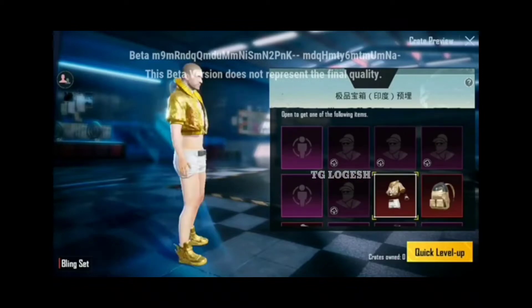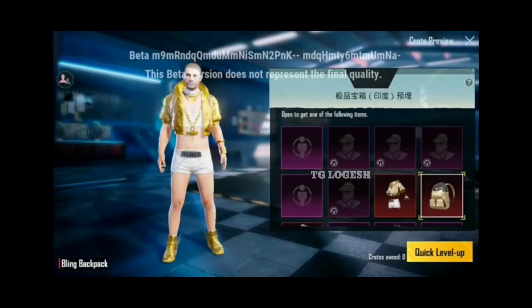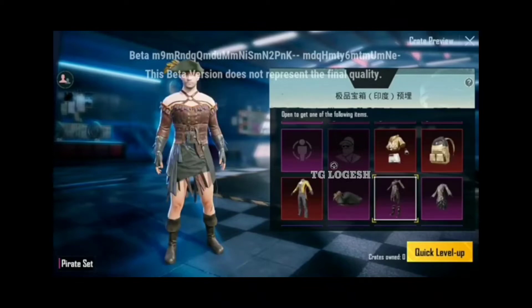In total, there are 3 Mythic sets. This is the first premium bag — the bag is legendary. It is a Mythic bag, you can skip it. In addition, there is a first premium outfit in the set. This is a backpack, this is a pinny set, this is a 3 Mythic bag. This is a premium set. This is a pirate set.